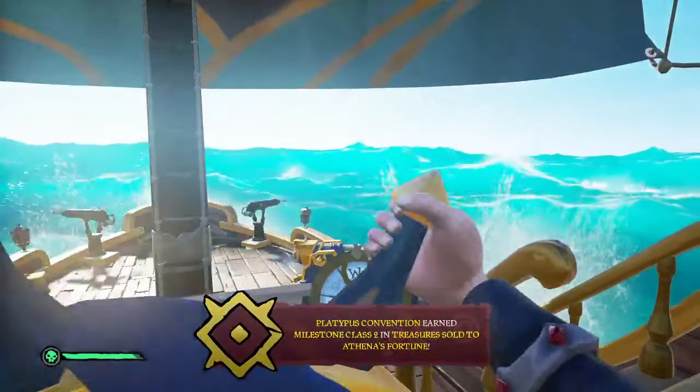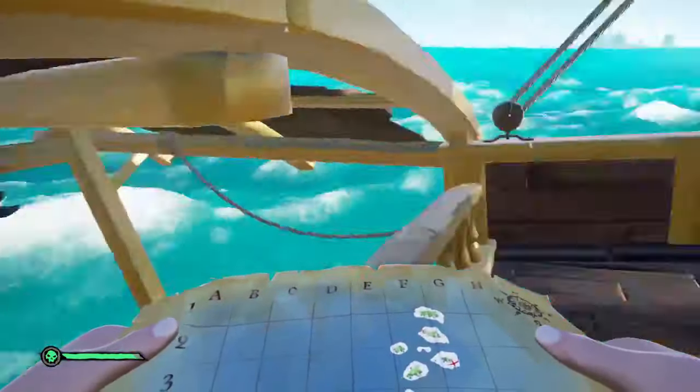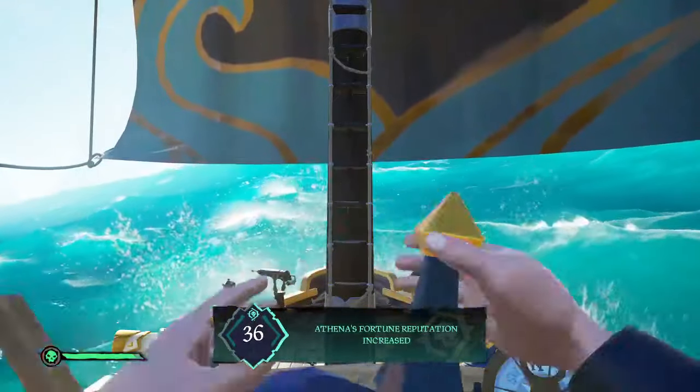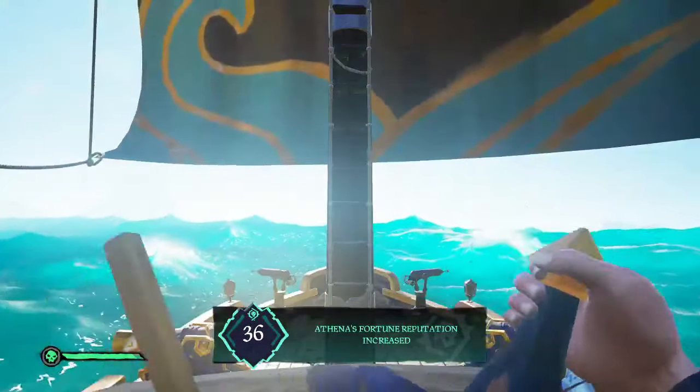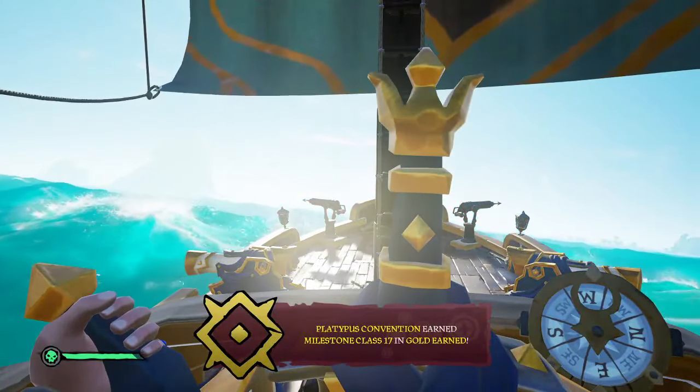When sold at Emissary 5, these provide a solid two levels, at least for where I was at in the game. It only takes about 30 minutes, even if you're a solo sloop — that includes time to sail there and time to completely finish selling. So 30 minutes for two levels at Emissary 5. Amazing way to level.